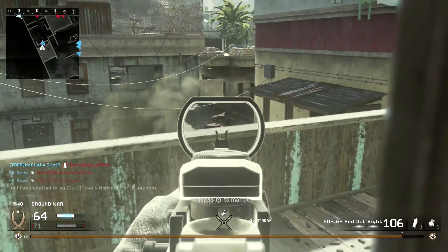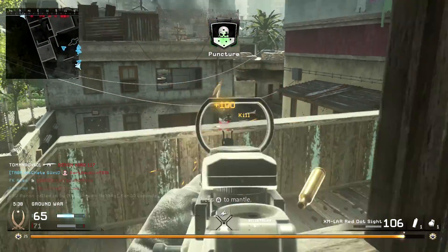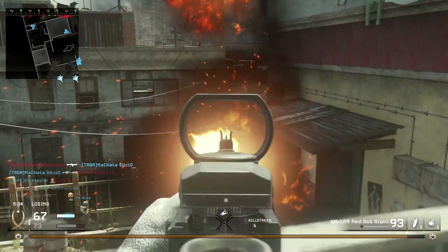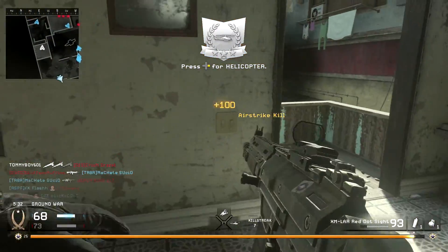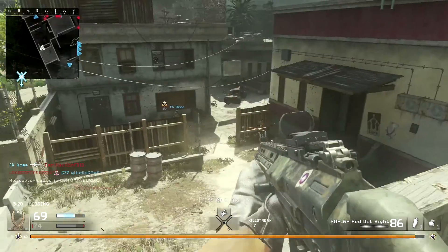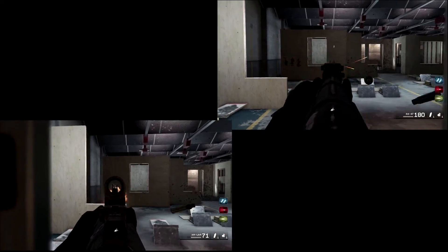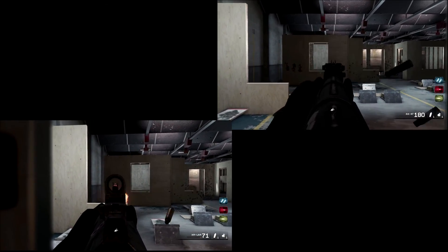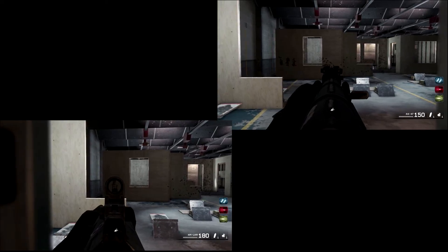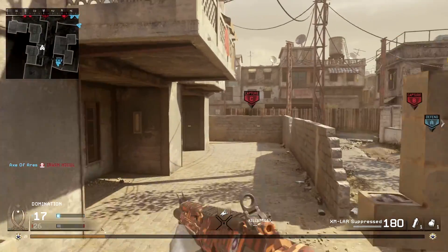The rate of fire of this weapon is around 680 rounds per minute, compared to the AK's 700. That means you're doing slightly less damage over time, but it's really minuscule. I'll put up my test — it basically means that when the AK finishes dumping its mag, the XM LAR has two shots left, so not much of a difference.